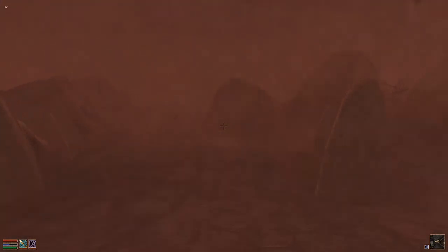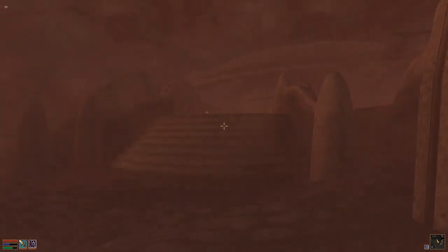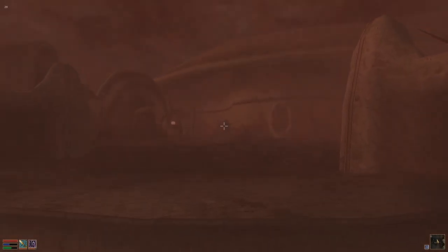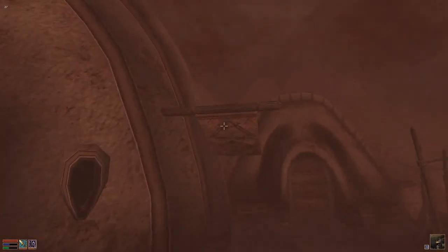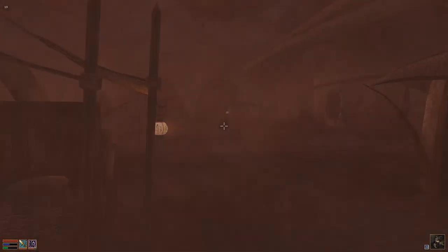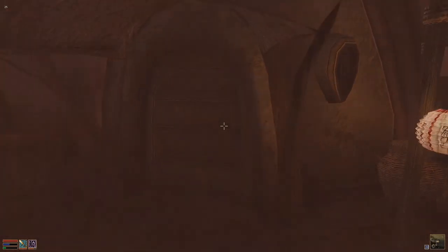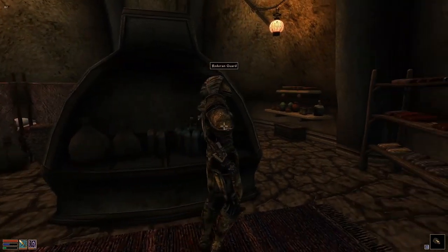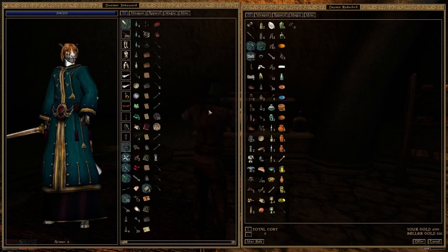Aldroon — well, there are places where we can sell stuff in Aldroon. We are making big money. Let's head up these stairs to where the market is. Walking against the wind is hard. That was the smith, and over here — oh, a pawnbroker, that's where I wanted to go. Sir, I have some things to sell to you. He still offers the work. Well, we will get bad prices, that much I know, but it's one way to increase our standing.